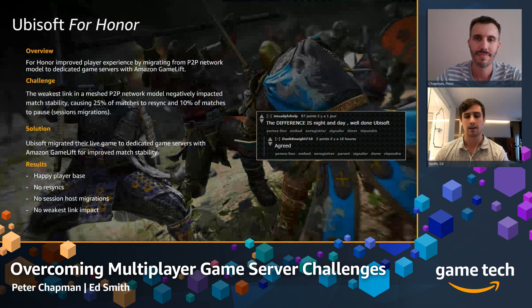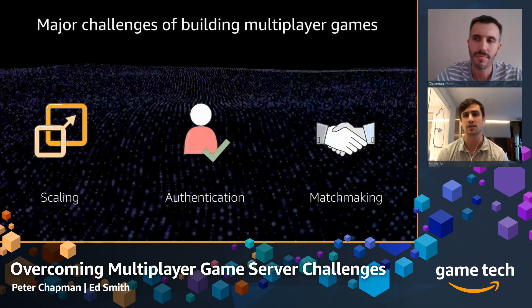While we're on the topic of scaling, there are three main areas of key challenges when building multiplayer games. The first is scaling — whether you have a big game struggling on peer-to-peer, or you want to automatically scale to meet player demand and reduce the waste of running idle servers, because players aren't necessarily accessing the game all throughout the day. We have several AWS options we can explore for that.